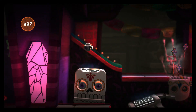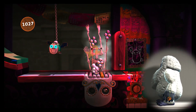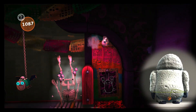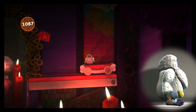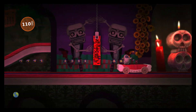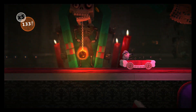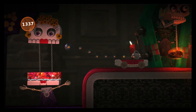Then we have the Abominable Snowman for Big Toggle. The detail on the Abominable Snowman's fur is really well detailed — it just looks so fluffy. While I once again think it doesn't look that much like it does in the movie, I can't deny it's a nice costume. The yellow snow cone really makes up for anything this costume could have gotten wrong.